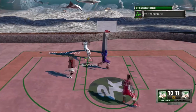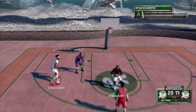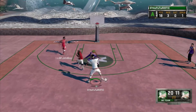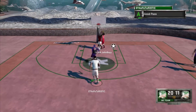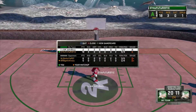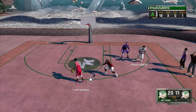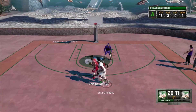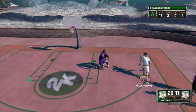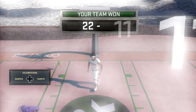For shot forms on the fadeaways and post fadeaways, use Michael Jordan. For the post hook, use Kareem Abdul-Jabbar's sky hook. For dunk packages, I'd say go with Athletic Flushes and Regular Flushes. Don't put on the Rim Pulls — the rim pulls cock the ball back and make you go up really really slow.